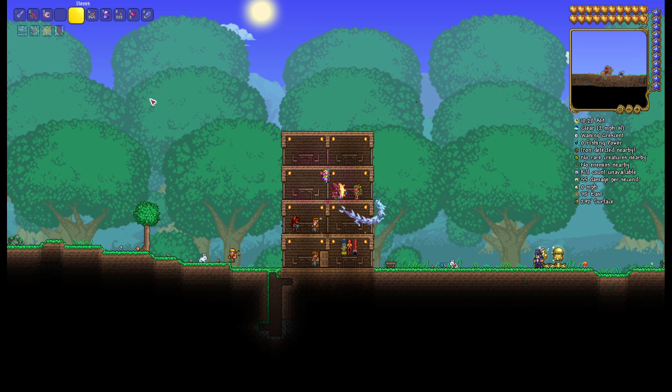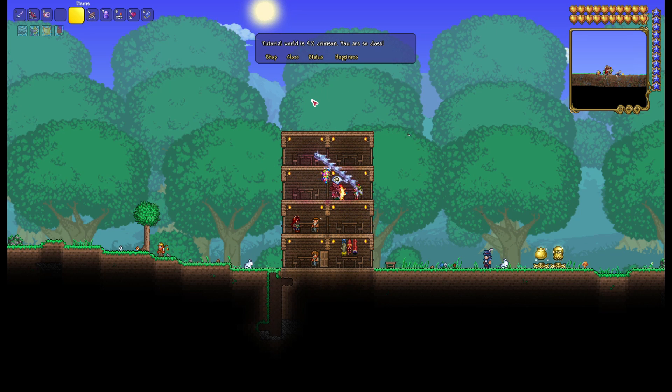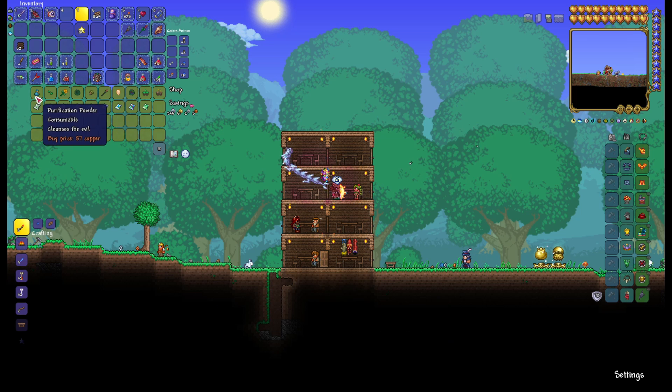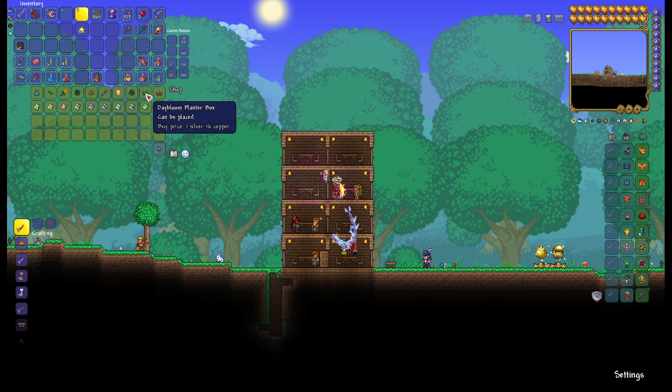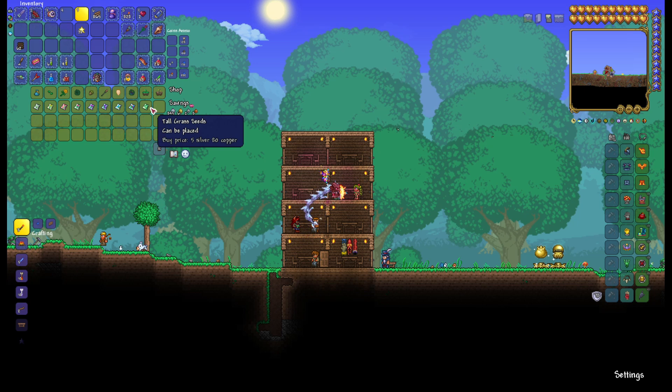What you can do with the Dryad is: first you can check your status of the Crimson and the Hallowed present, and then you can shop from her — some miscellaneous stuff, some planter boxes, flower seeds and grass seeds.